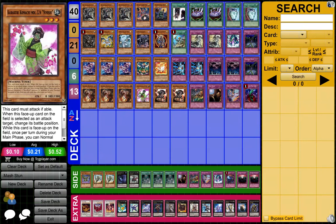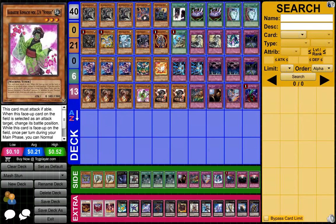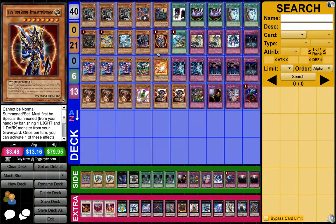Next is your Karakuri engine. Both of these are searchable, and when you have one of them in hand — which is pretty easy to do — you can make rank 3s, or make Vulcan bounce back a continuous trap. You can also make Star Eater with BLS if you really want to, but I wouldn't.